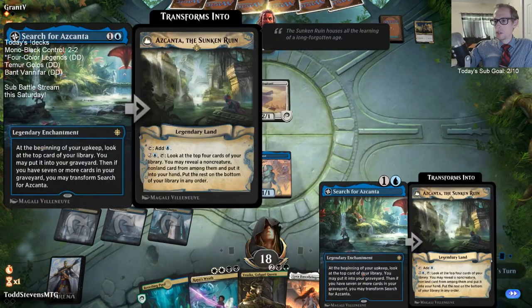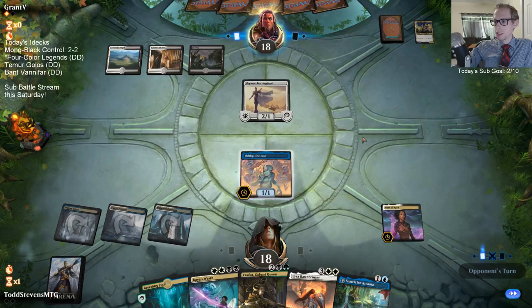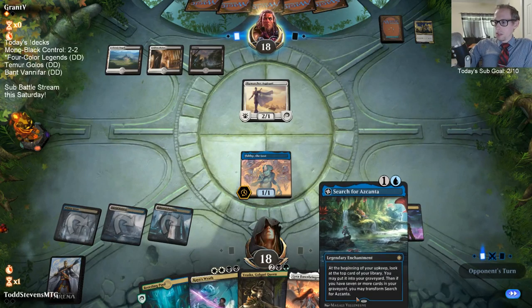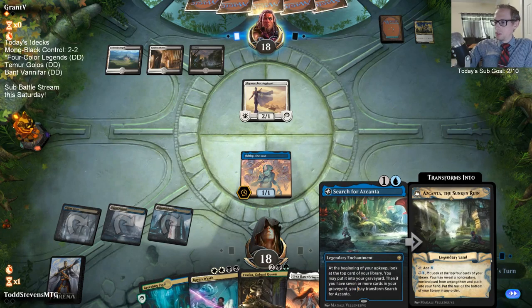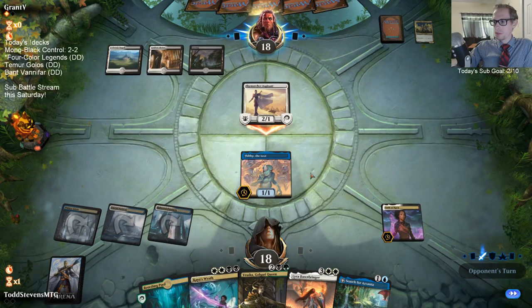Oh sure - Azkanta the Sunken Ruin is a legendary land in standard, there you go. It's the cycle of enchantments that transform into lands. 'Flip' is the incorrect term - they transform.